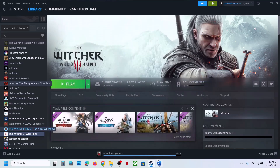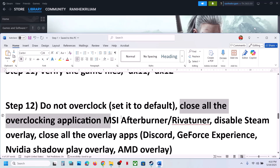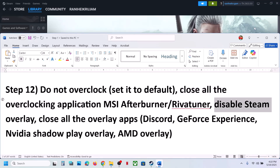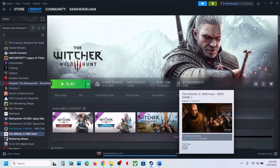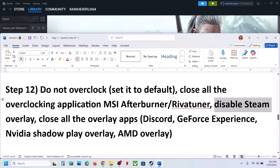The next step is to not overclock. If you have overclocked your computer, set it back to default and close all overclocking applications like MSI Afterburner or similar tools. Also disable the Steam overlay — go to Steam, right click on the game, select Properties, go to the General tab, and turn off Enable the Steam Overlay While in Game. If you have other overlays like Discord or Nvidia, turn those off too, then launch the game.